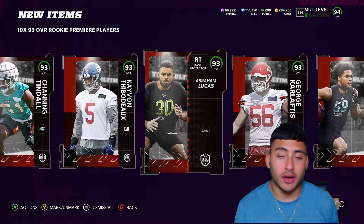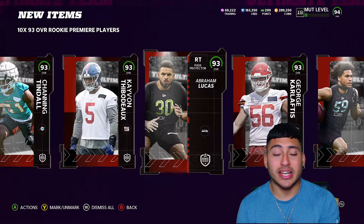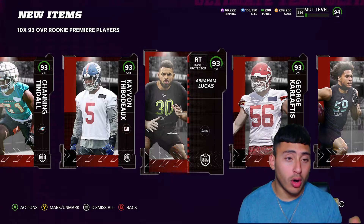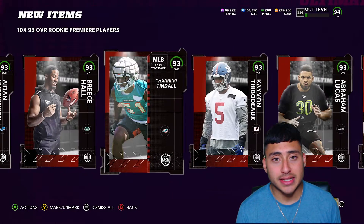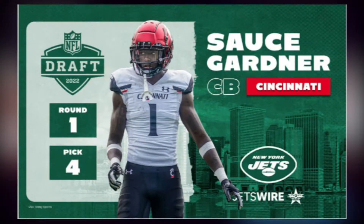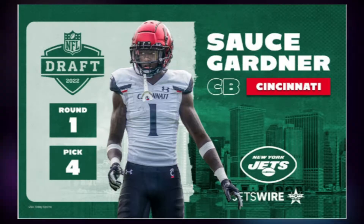Let me know down below — when you receive your free rookie premiere next year, you'll have the opportunity to pick one player from all 32 teams depending on how many tokens you get. Who would you pick? You already know me — I'm a Jets fan, so I'm going with Sauce, the cornerback we drafted this year in the NFL draft. I'm pretty hyped just because Madden 23 is right around the corner.